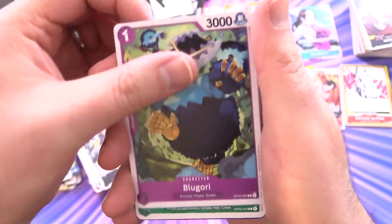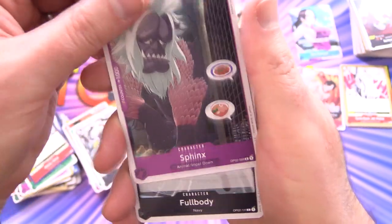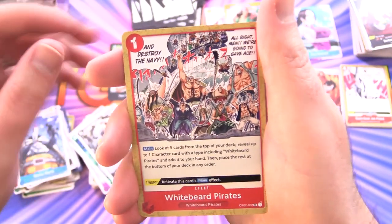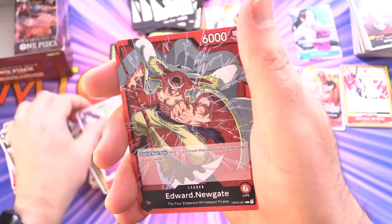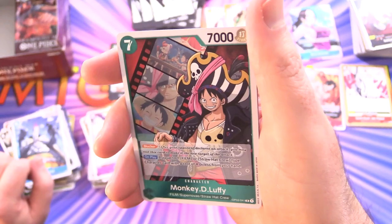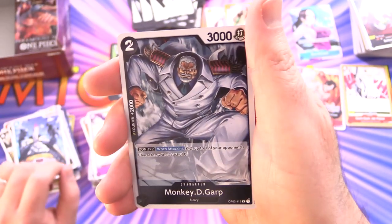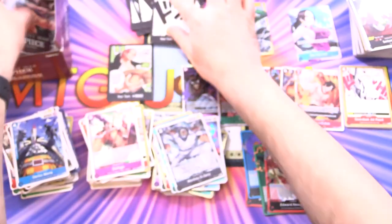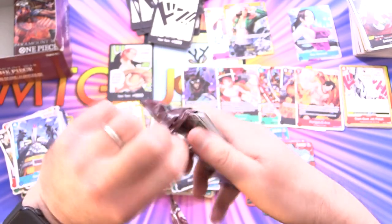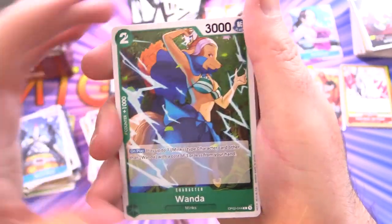We've got the Jewel, Luguri, Roranoa Zoro, Moby Dick, Sphinx, Full Body, Gecko Moria, and the Whitebeard Pirates. Then Dave Fugo, Edward Newgate for a leader, and another leader — Monkey D. Luffy again with his pirate hat, and Monkey D. Garp — back to back. So how many Luffy variants are there in this one — is it just the one in the pirate hat or do they have another alternate art? Let me know in the comments.